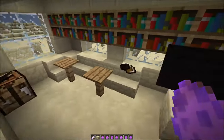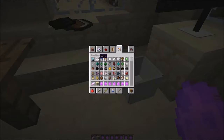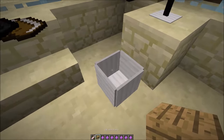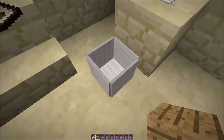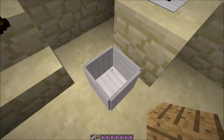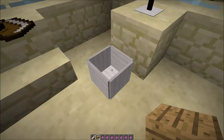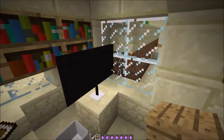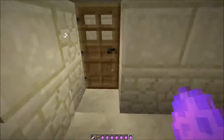Next we have a trash bin. Any weapons, any armor, any block that gets thrown in is deleted. So if you have something you want to get rid of, just toss it in — no lag, no need to burn it in lava or anything like that.